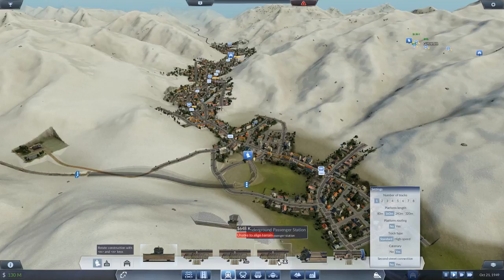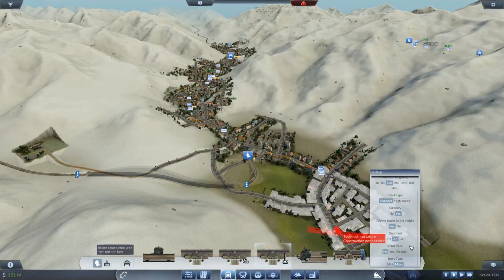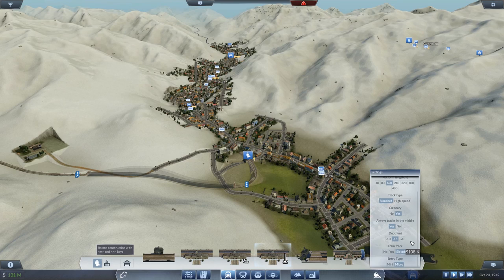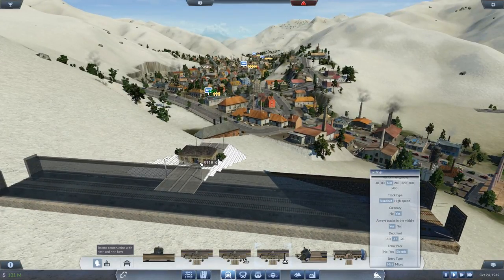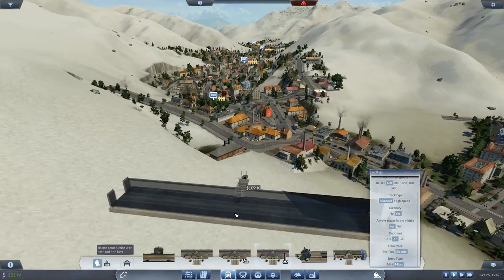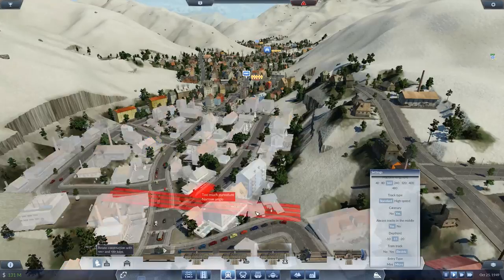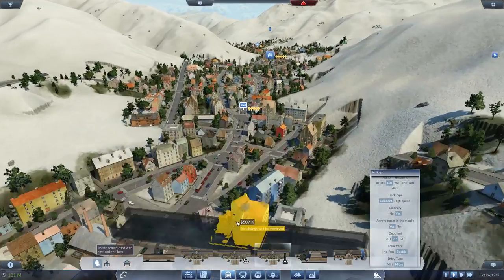Starting off, we shall apply ourselves with an underground station and see what we see vis-à-vis this actually working. Track's always in the middle. 15 metres depth. We need a micro or mini — what's the difference? That's like a little subway entrance or it's actually got a kind of station building. This is going to be easier to place, although I need a bit of road to place it alongside. Where's my station gone? It's there.